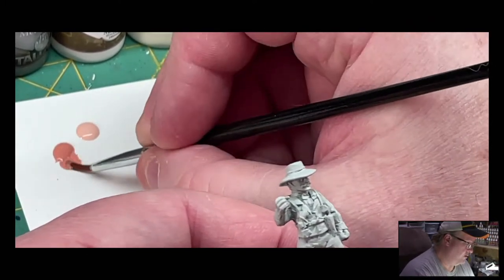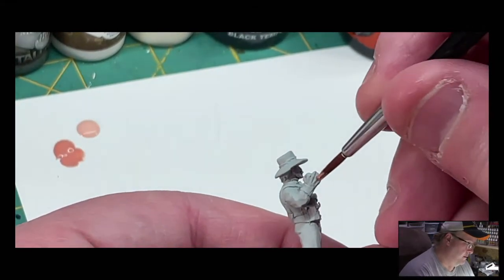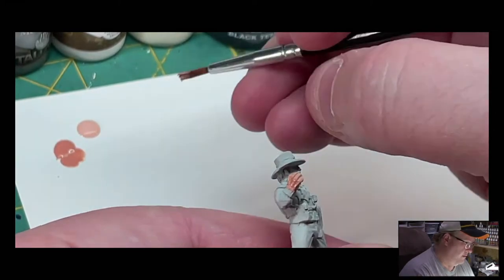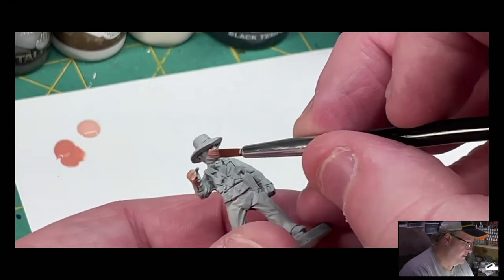We'll tie it all together with some Flesh Wash later on. To start with, we're just going to get it on everywhere that there's flesh — that's going to be his hands, both hands, and his face.